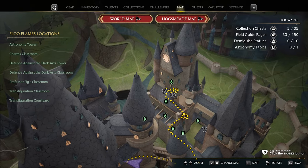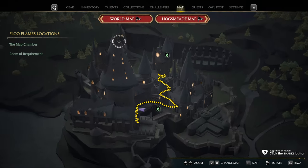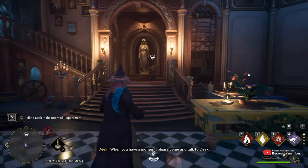I'll activate it, track it on the map, and we'll head over there into the secret rooms and the room of requirement. We'll speak to Deke here.